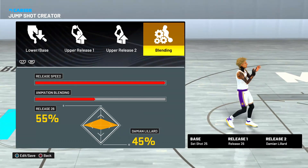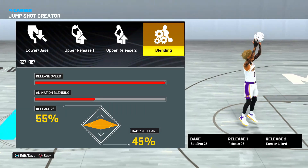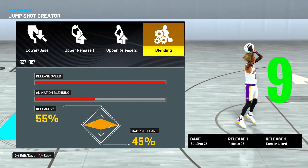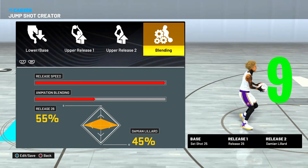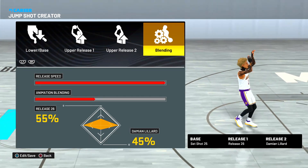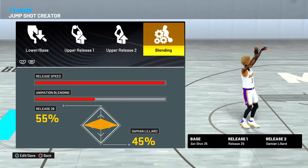For the play shot jump shot, go with Set Shot 25 as your base, Release 1 is Release 26, and Release 2 is Damian Lillard. Release speed is four out of four, animation blend is 55/45. Shout out to my boy Glock for putting me on to Release 26 and Damian Lillard. This jumper is flat, fast, and glitchy — I literally green 30-footers with it, and with takeover it's unlimited threes.